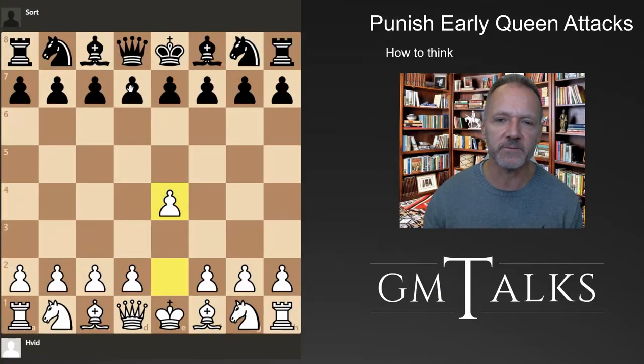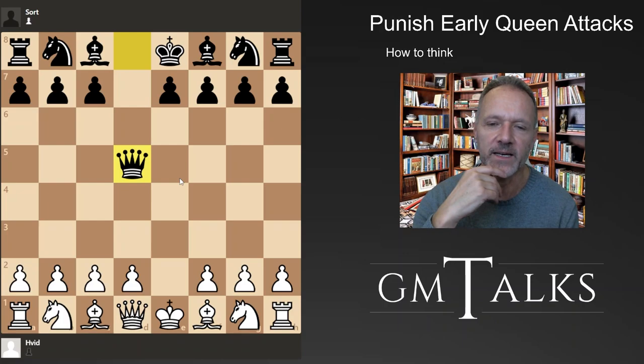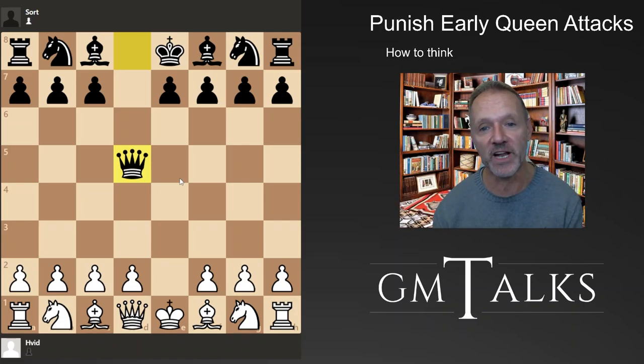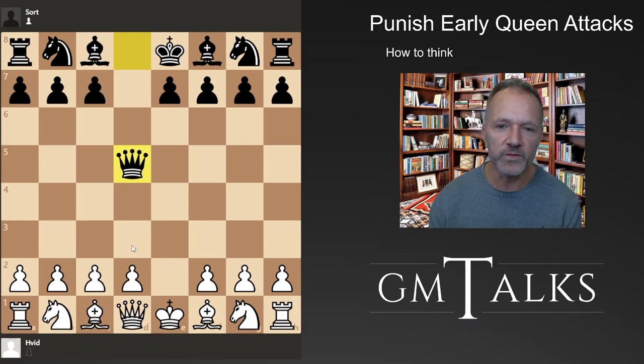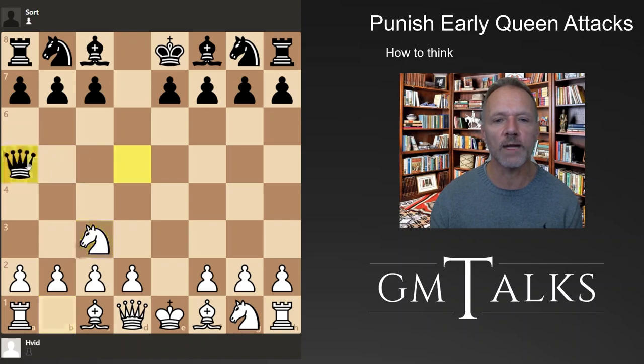A lot of people who like this play the Scandinavian, and it's the same idea. In general, this exchange is kind of good for black - we have it in the Caro-Kann and in the French. It's generally not a bad exchange for black to exchange the d-pawn for the e-pawn. But here black moves the queen one time and then you attack it with the knight. You basically get ahead in development, but you also took the pawn which was one tempo.